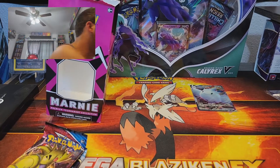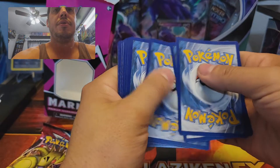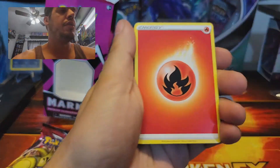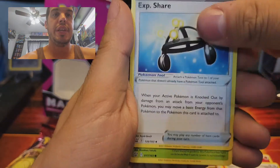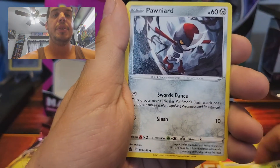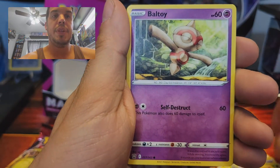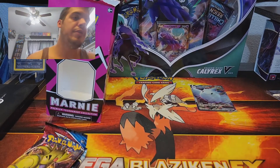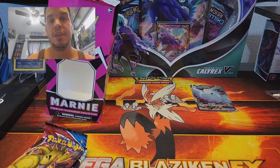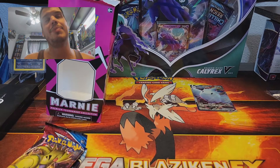Green coat — basically means you don't have any holographics, which is going to be upsetting. Fire energy, Cacturne, Rapid Strike energy, Experience Share, Blipbug, Ponyta, Mankey, Sizzlipede, Stonjourner, and Electivire regular rare. Reverse holographics are in every single pack though.